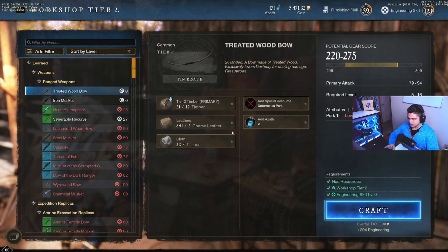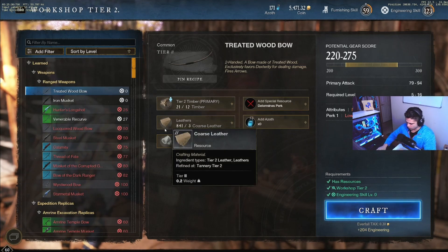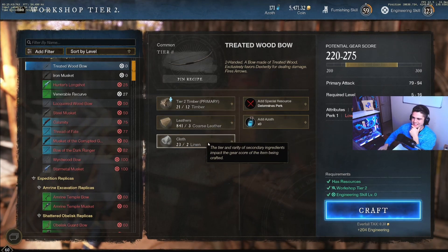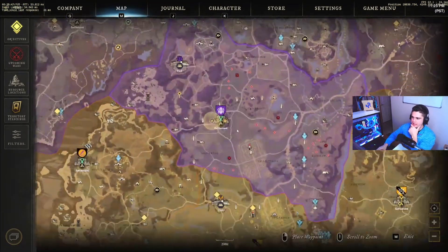Starting from level 0 all the way to level 50, you're going to either make the Treated Wood Bow or the Gunpowder. The reason I recommend the Treated Wood Bow is because the timber, coarse leather, and linen are all pretty easy to gather right at the start.